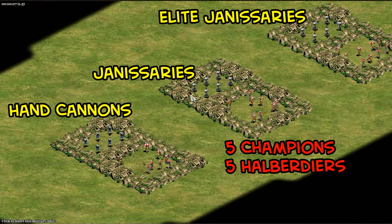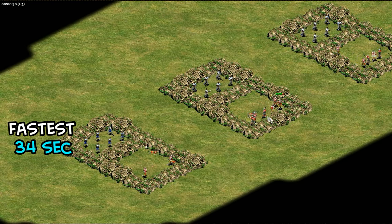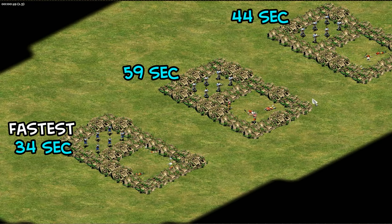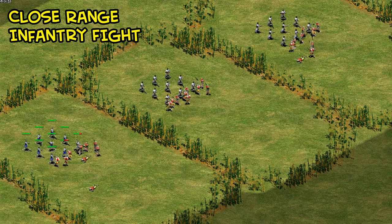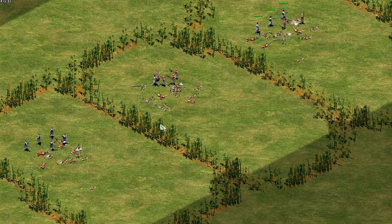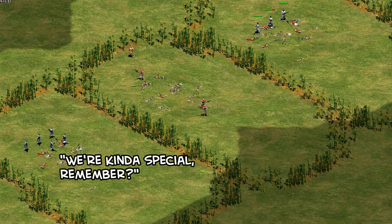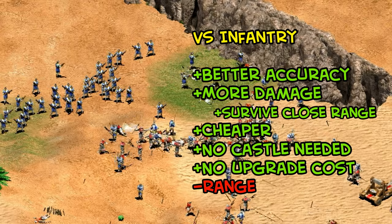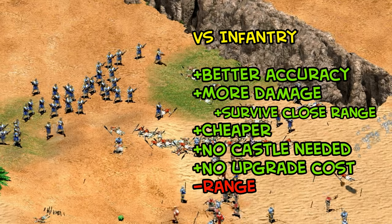Here we'll try both against a mixture of halberdiers and champions. As expected, hand cannoneers do much better in terms of damage output, killing infantry 75% faster than the base Janissaries and 30% faster than the elites. When thrown into melee, hand cannoneers are still relatively effective at combating infantry up close because of their high attack, and the elite Janissary's greater HP didn't make up for their weaker attack. Remember, Turk hand cannoneers are also beefier than usual because of the extra 9 HP.